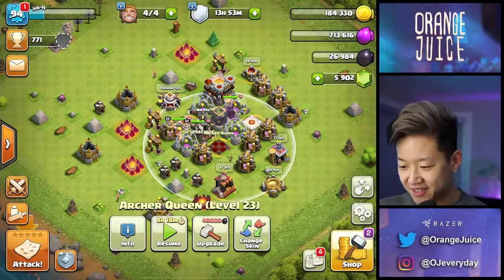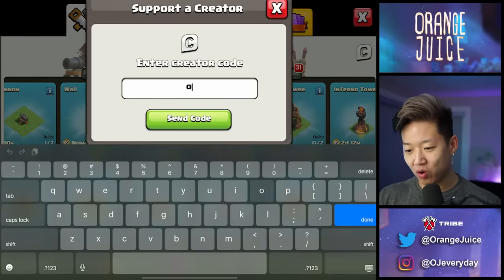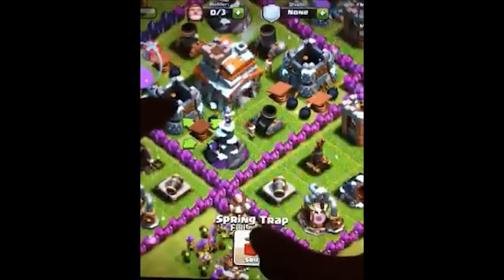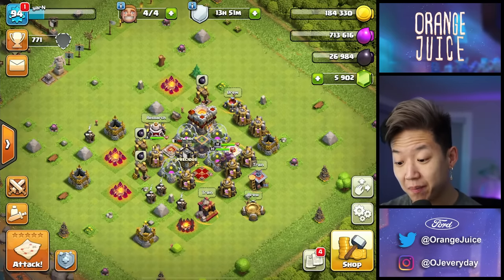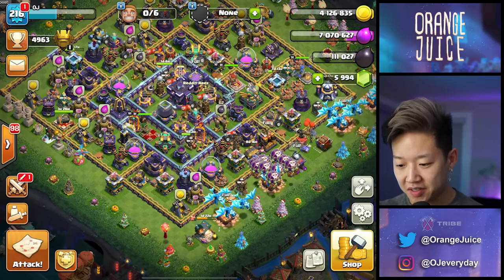Engineered bases — those were the times. Now it's just a relic of the past. I could build walls and ruin it — that's like drawing a mustache on the Mona Lisa. This is a work of art, we have to preserve it for history. There was a time where you could sell buildings — I think it was right before global launch, at the tip of beta. You could sell all your buildings; there are some bases with only a town hall, no cannon, no walls, nothing — just the town hall because they sold everything.